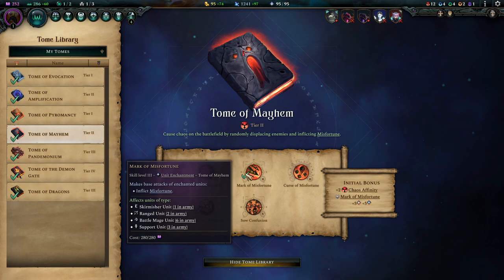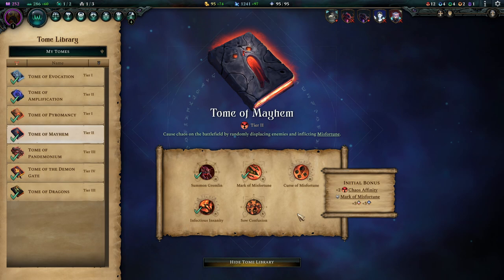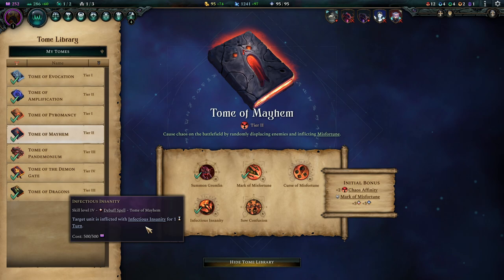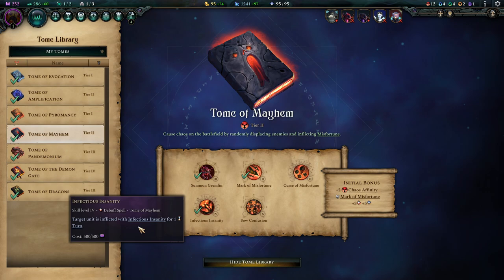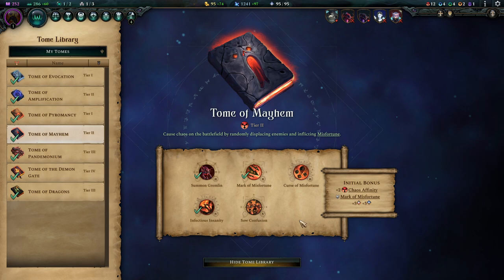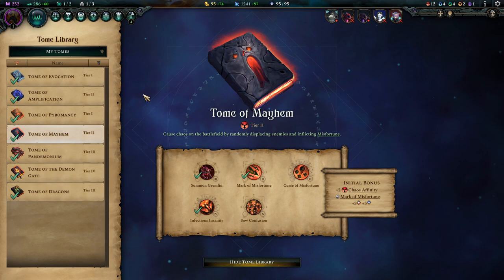The other tier 2 tome to pick up is Mayhem, for several reasons. Mark of Misfortune synergizes with our Archers, Battle Mages, and Supporters, weakening enemies, which is great for an offense-heavy build. Summon Gremlin will be very important later for our demon economy. Infectious Insanity is stupidly powerful — one of the most powerful crowd control spells at tier 2 because it's irresistible. You can apply it to a level 12 hero and he turns insane, letting you stall extremely dangerous units. Curse of Misfortune adds fumble chances in a 2x radius, always useful. Confusion is an underpowered siege project but it's included.